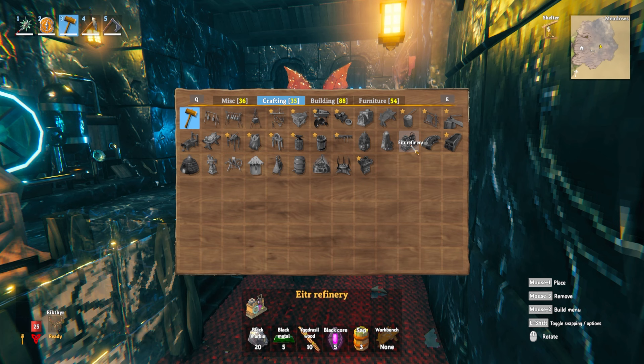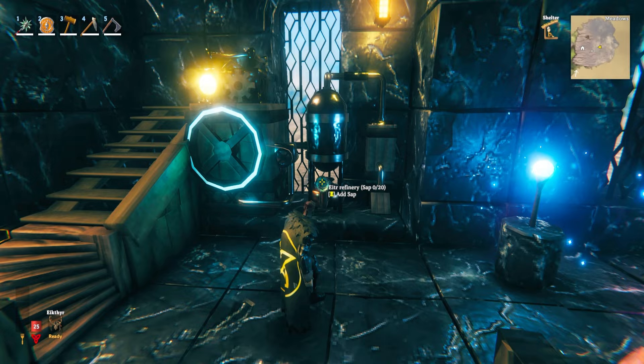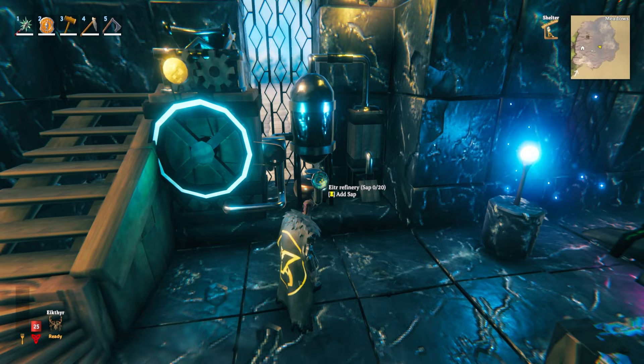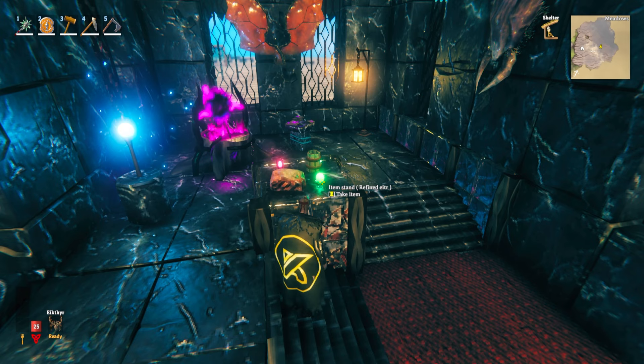This is the Ita refinery. Once you've got the sap from the sap extractor along with the other items you need, you'll be able to make one — and this is how it looks in game. I have to say it is the new coolest looking Valheim crafting station. To get it working, you need to enter sap at the bottom and soft tissue at the top — that's why we need the soft tissue from those NPCs. By combining soft tissue and sap, over time this produces refined Ita. If you're wondering what this green thing is that keeps shooting off pulses, that actually is a refined Ita that has been produced, and if you place it on an item stand it just shoots off a little green pulse which is kind of fun.